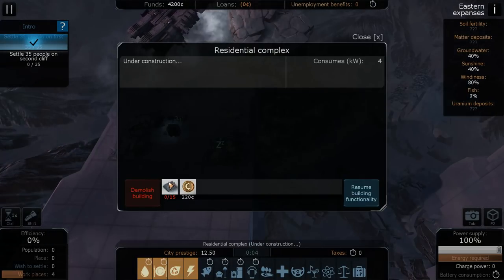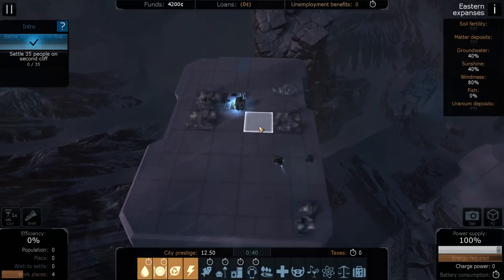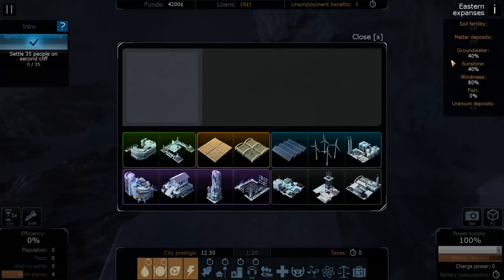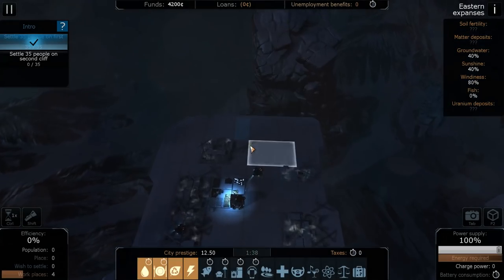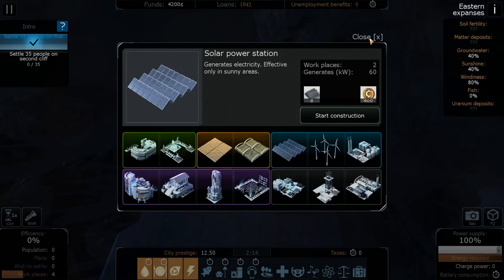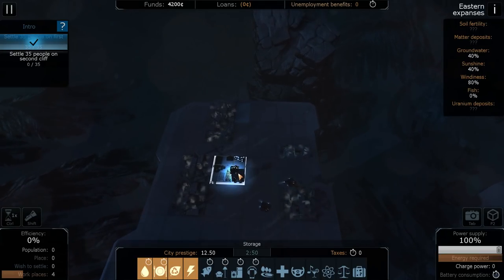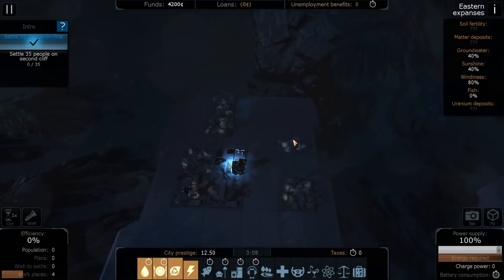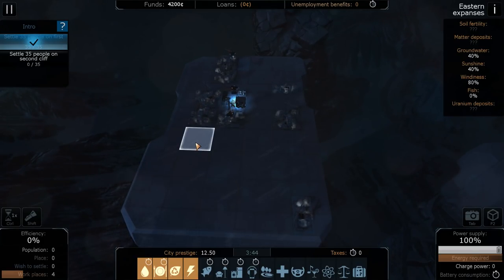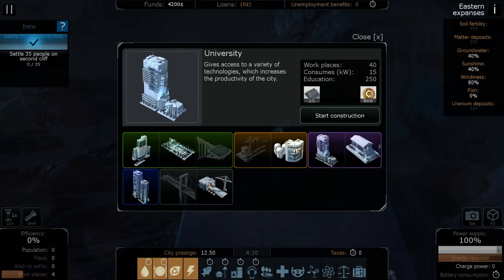We're going to need to get power here as well. They don't have as much sunshine here, so we're going to need to use windiness - we'll do wind turbines there. They're a bit more expensive and they don't produce as much either. They just don't generate as much but it's just not as sunny here. We'll do one of those. I know I'm probably constructing too much power stuff right now, but it just means we won't have to worry about it later. We have the food and the power, and we need the water next - let's do the water extraction station right there.